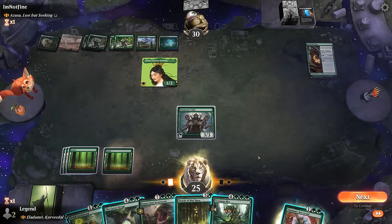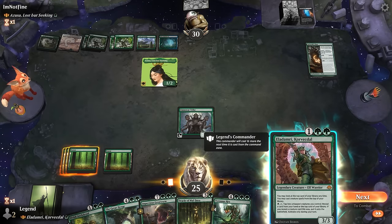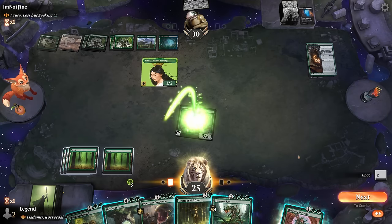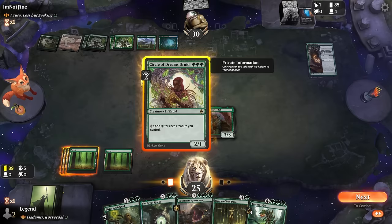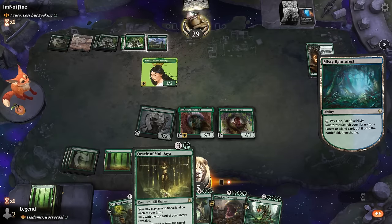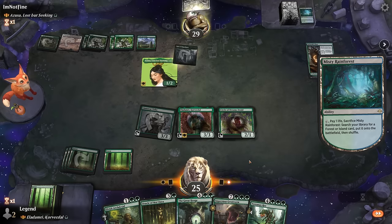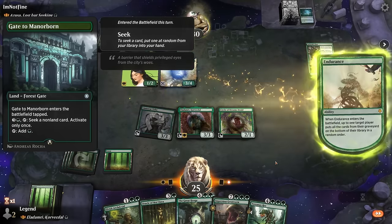We play Eladamri alongside Arch Druid, see what's on top — it's fine — then play Circle of Dreams. Next turn we should be able to empty most of our hand. Opponent fetches the gate and plays Endurance, just a 3/4 with reach. We have to watch out for Desert so we avoid attacking with one-toughness creatures. Opponent plays Crucible, meaning they get to start replaying all those fetch lands — not only thinning their deck but also gaining life with Druid Class.